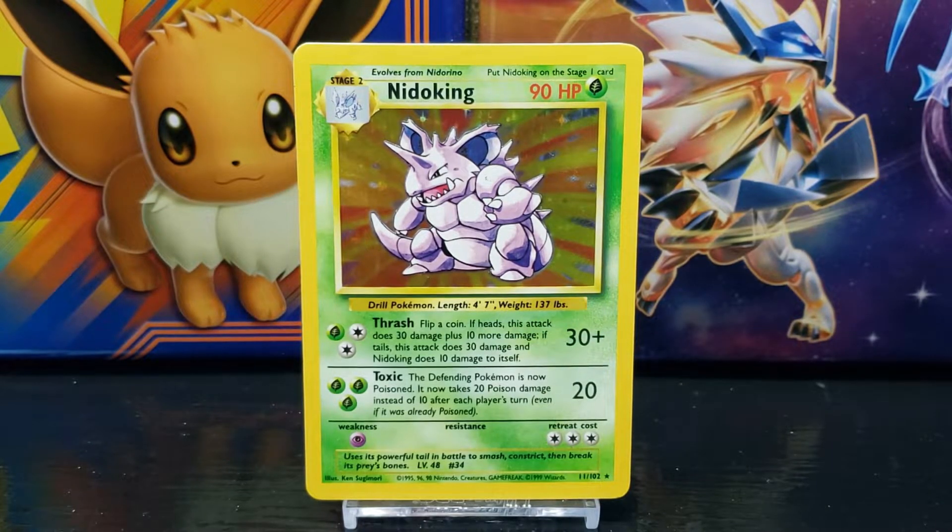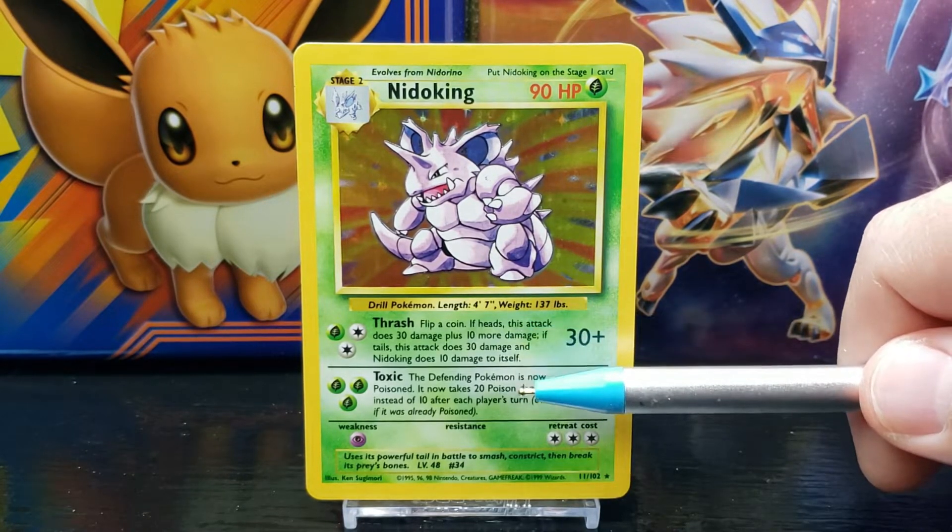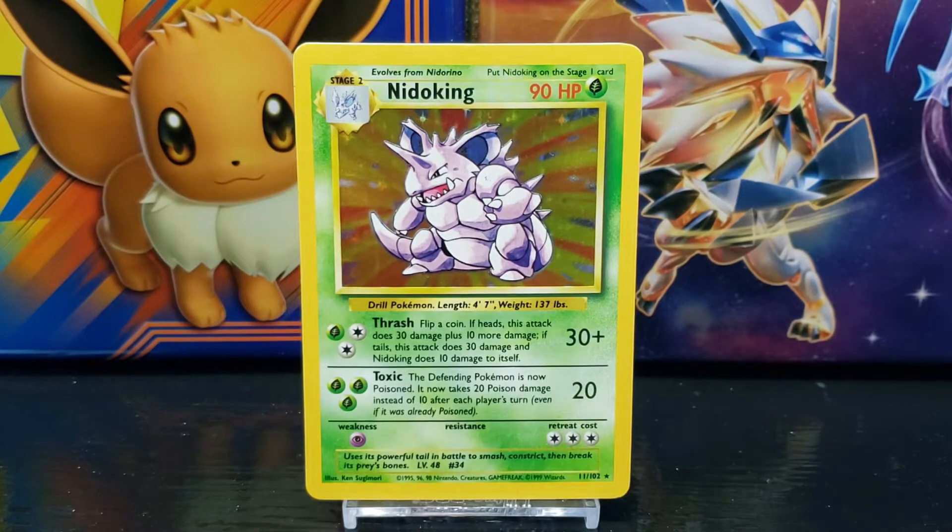Below the illustration you have some Pokedex data. Nidoking is a Drill Pokemon; its average length is four feet seven inches and its average weight is 137 pounds. Below the data you have the Pokemon's attack moves or abilities. Nidoking's first move is Thrash, which states: flip a coin — if heads, this attack does 30 damage plus 10 more damage.